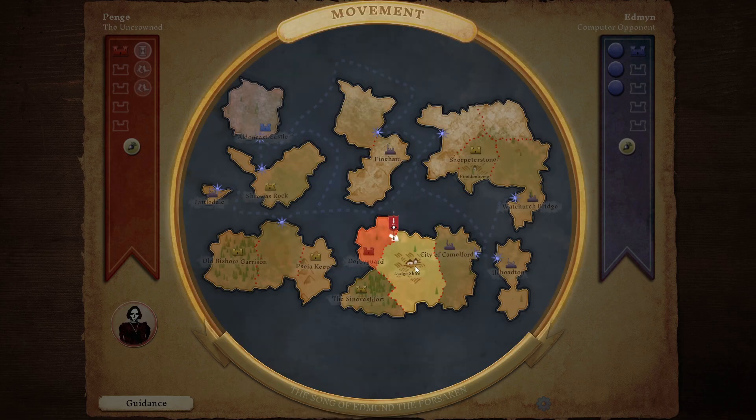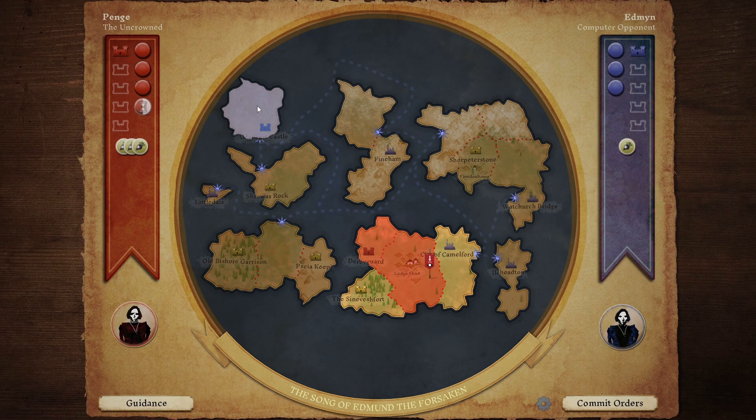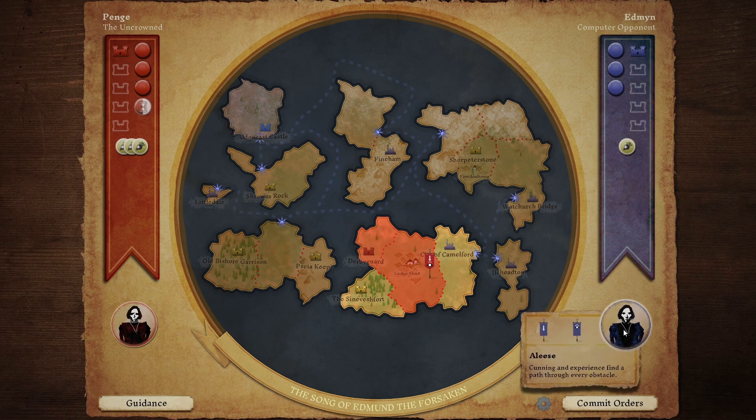Turn resolution. We've moved to here and claimed Ludge Shire for our own. The enemy also had the same starting setup as us - Elise Cunningham chose one military unit and one level three spy. So we have Letter and they have Elise. Maybe they're like sisters, fighting for the crown of this land. And I don't know where Edmund the Forsaken fits into this - maybe Edmund did something very silly and tried to get married to both Letter and Elise.